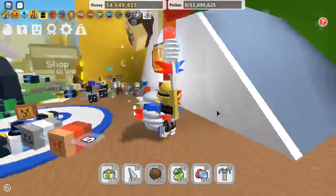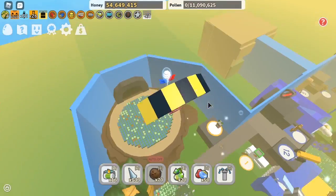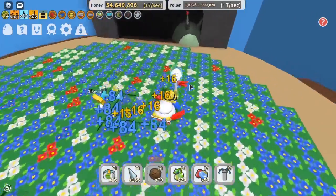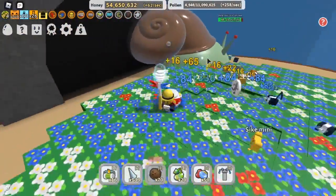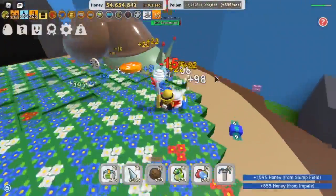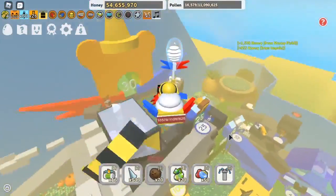Number five: the next method of getting a mythic bee is to get a mythic egg with a slight chance from this boss, the Stump Snail. I don't have a Stump Snail amulet and haven't defeated them yet, so I haven't had a chance to get the mythic egg, but when I do I'll still have a slight chance of getting it.